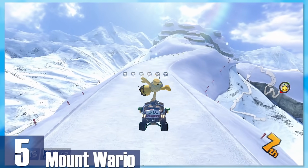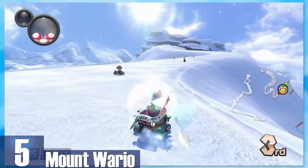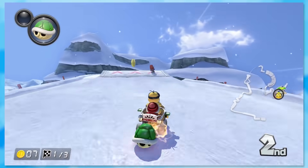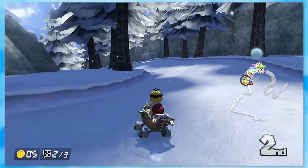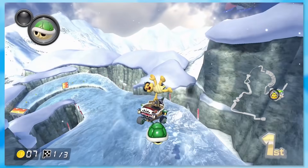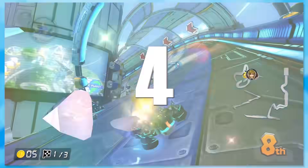5: Mount Wario. There are a lot of snowy mountain tracks, and then there's Mount Wario. What makes this one so special is how many different locations you travel to — whether it's through a dam, a bunch of trees, or the top of an icy mountain. This is one of the few tracks that is more of an adventure than a race.